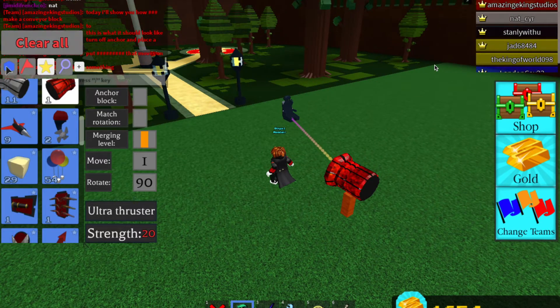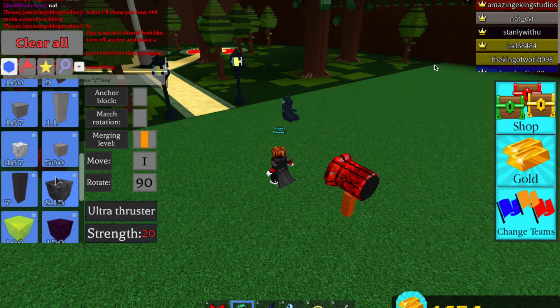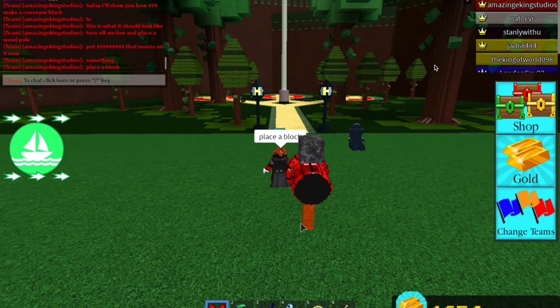I already have a pilot seat, but you'll have to place a pilot seat — I haven't tested it but I think a car seat might work. I'm using obsidian, but you can place any kind of block on top of the thruster, or whatever you're using.